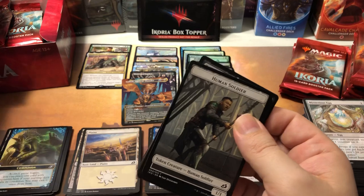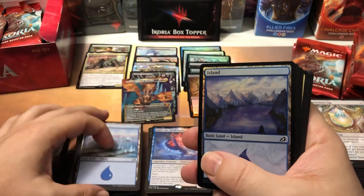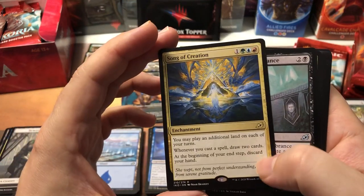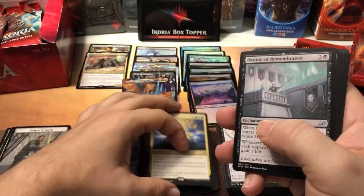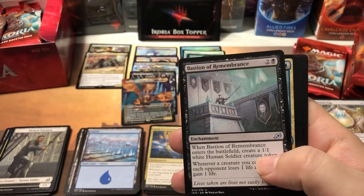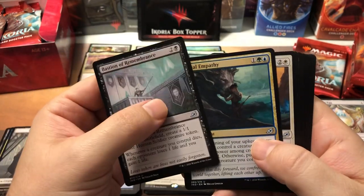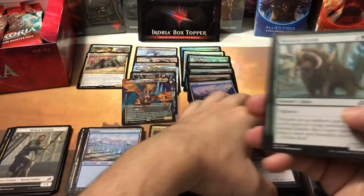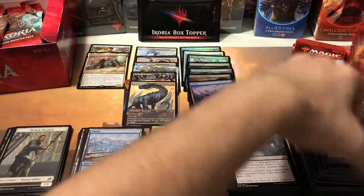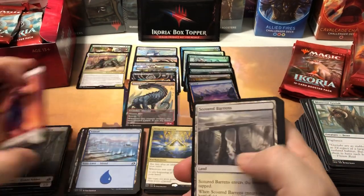Again, want to give a shout out to Cards with Michael for getting me this box — really awesome that he didn't keep them all to himself. Foil Island and a Song of Creation — I'm on the fence on that one. Everybody was saying it was broken before it came out, but now I don't see a lot of people using it. I drafted it and decided not to stack it in the deck because I just didn't think it was going to be as helpful as it needed to be.